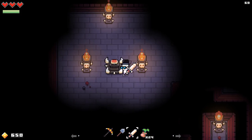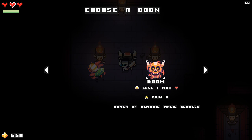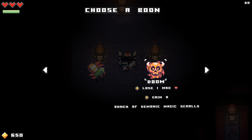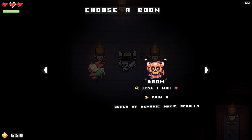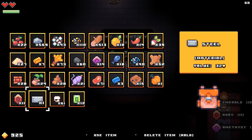Okay, here we go — so maybe it isn't a big circle. Choose a boon? What's a boon? Avarice: lose one max heart, gain a bunch of coins and gems. Or doom: lose one max heart, gain a bunch of demonic magic scrolls. Can I say no to either? No, I gotta choose one. Coins and gems, or demonic magic scrolls. I don't have the inventory space for either right now, gotta be honest. I mean, the gems will be helpful — I just don't have the inventory space. So let's just go ahead and do this. My inventory space is full for those, but I can make room.